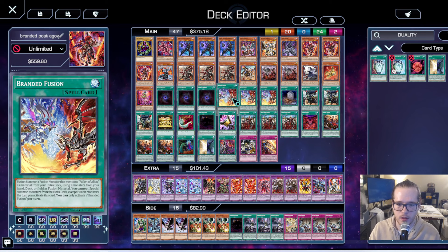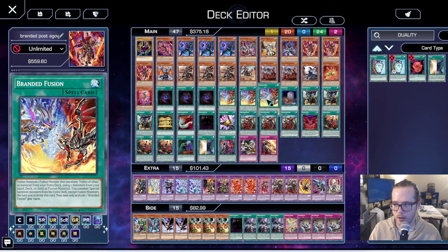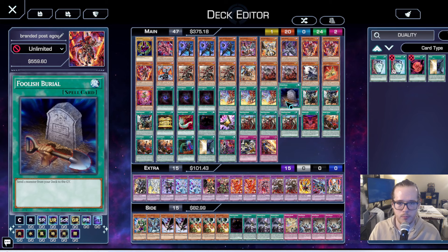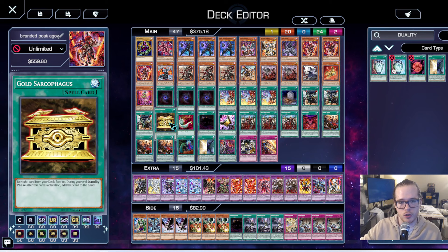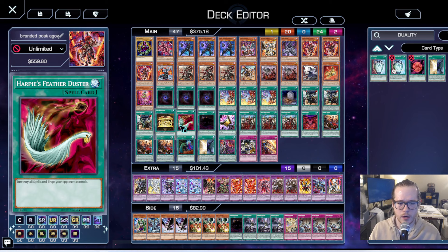Three Branded Fusion — it's the best card in the deck. Whenever this card goes to one, rest in peace. One Foolish Burial to help complete boards. Three Fusion Deployment — very standard. It allows you to break boards or get out your Cartesia to dodge Impermanence: you go Fusion Deployment into Cartesia, then normal summon Aluber, and you can dodge the Imperm because you can chain Cartesia.